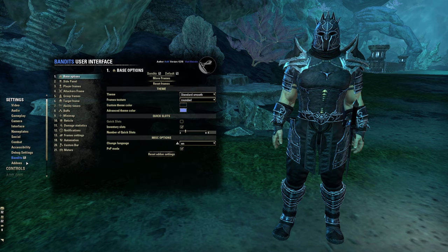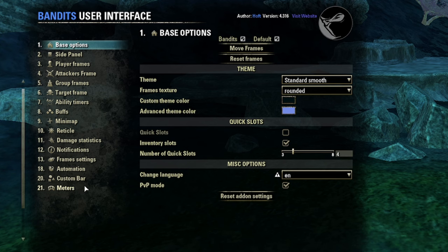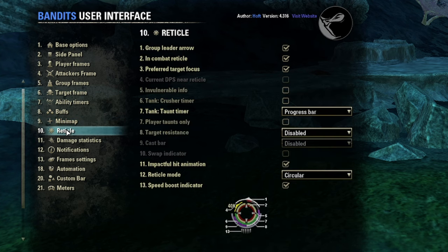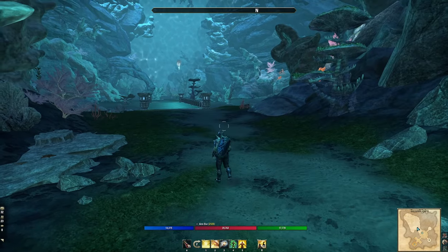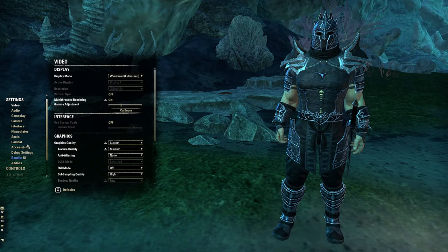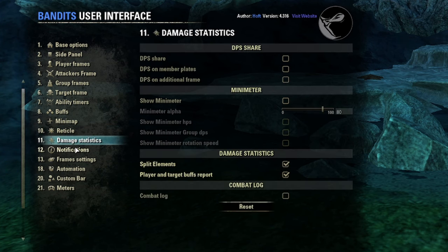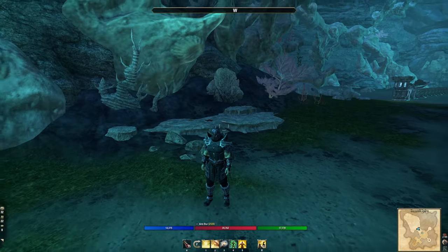Bandit's User Interface is the holy grail of UIs in my opinion. It has its own settings under Settings > Bandit's User Interface and does a ton of things. The important one is Move Frames — you can adjust your target frame, ability timers, buffs, and mini-map. The reticle everyone asks me about is through Bandit's UI — it looks like a circle rather than a crosshair and is fully customizable. You can also turn on damage statistics, though I use a separate more detailed add-on for that.